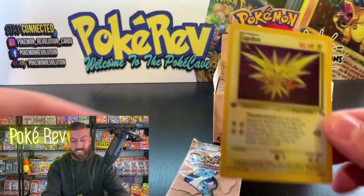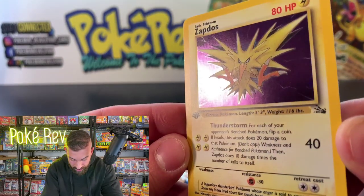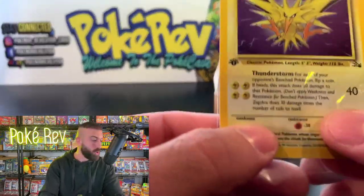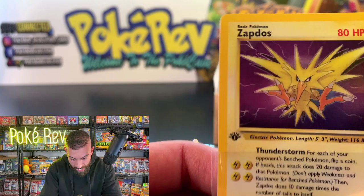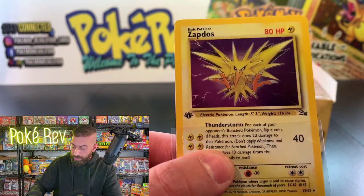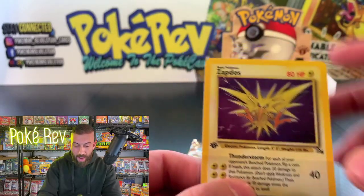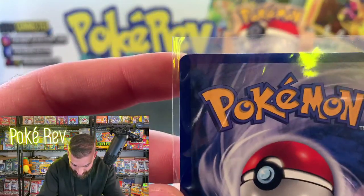Check out the Zapdos — before I say anything about the error, the centering is looking really good. The holo looks really clean. Now, all the Fossil Zapdos cards were an error — there's no holo pattern on the top left corner because they left the outline of the evolution box, which caused there not to be a holo there. Zapdos in a PSA 10 is going for about $400 to $450. I don't see a single flaw on this card — beautiful, well-centered, no scratching on the holos. This is a Poke Cave box already with the first pack!